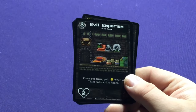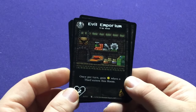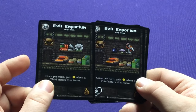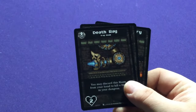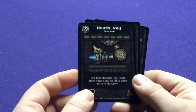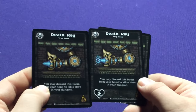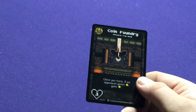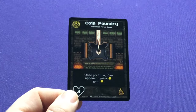Now our thief room — the Evil Emporium — once per turn, gain one money when a thief enters this room. She has some different product on the shelf; I was kind of expecting something to be missing because it's a thief. The Death Ray — you may discard this room from your hand to kill a hero in your dungeon. And the Claim Foundry — once per turn, if an opponent gains a coin, you gain a coin. Nice — definitely nothing bad there.